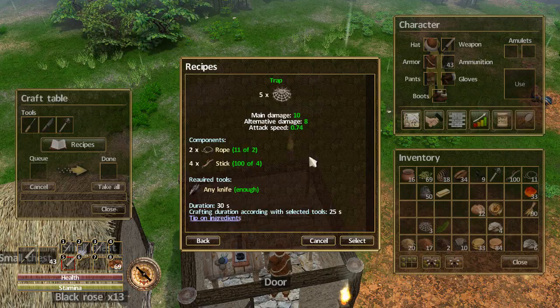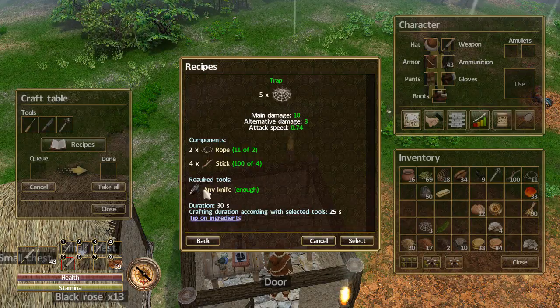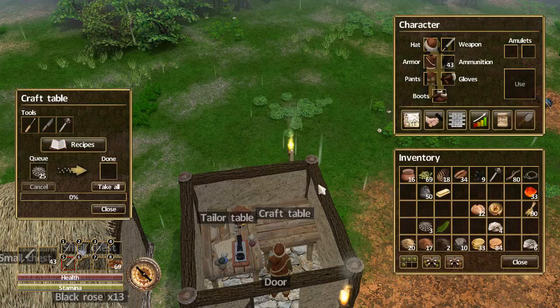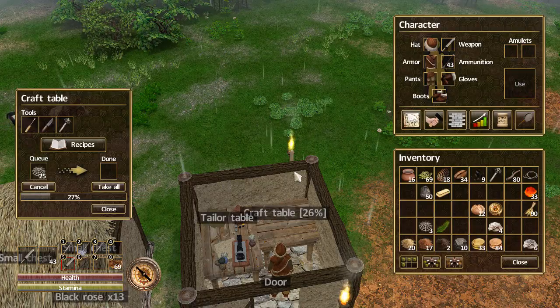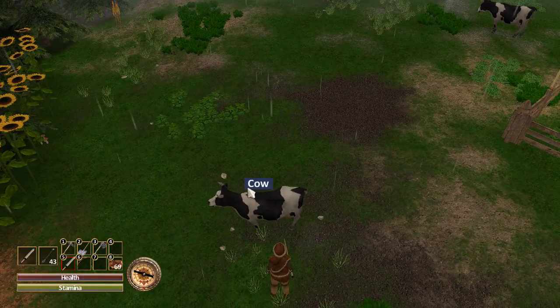I'm not sure about the main damage and alternate damage values — maybe if you're holding it and smack somebody that's your damage. I'm going to click Select and make 25 traps since that's how much rope I have. We'll wait for the 25 traps to be made and then go capture and tame some creatures.